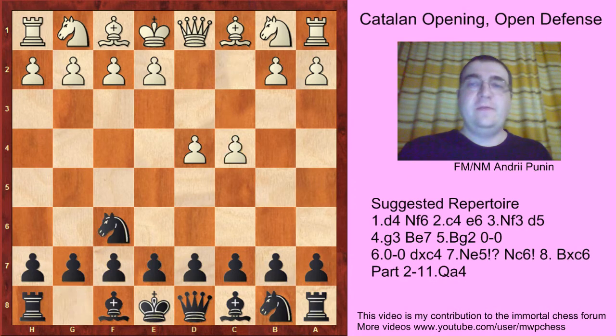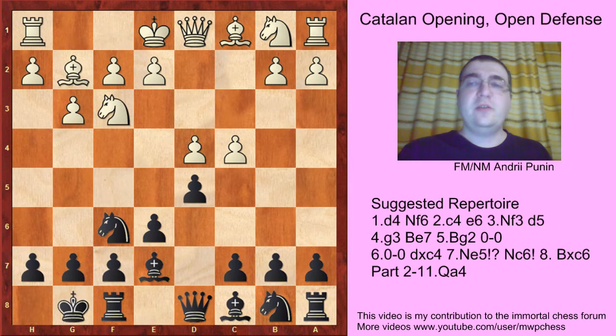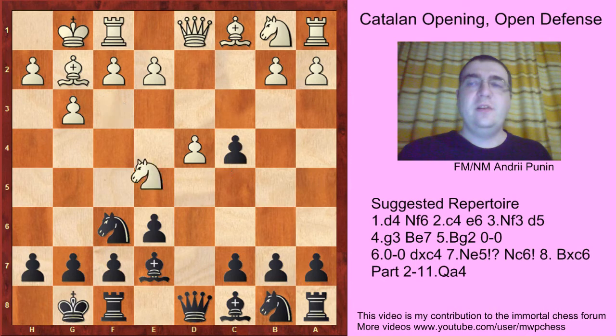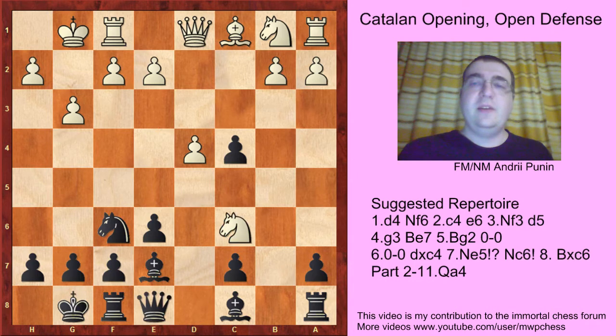The moves are d4, Nf6, c4, e6, g3, d5, Nc3, Bc7, Bg2, castles, dxc4, Nfe5, Nc6, Bc6, Bc6, Nxc6, Qe8, Nxe7, Qc7, and here Qc2.